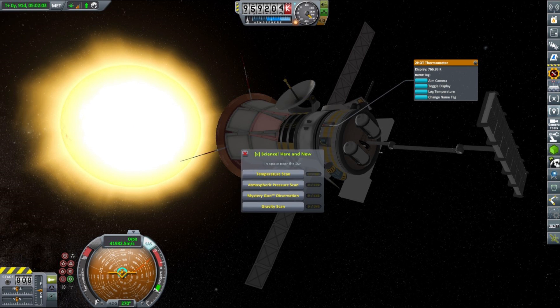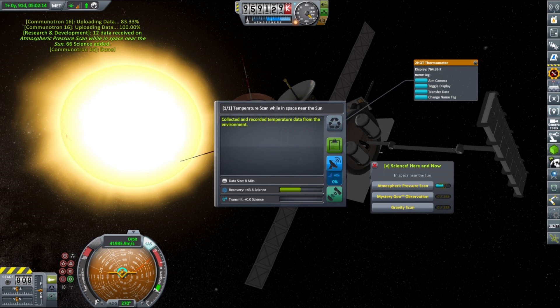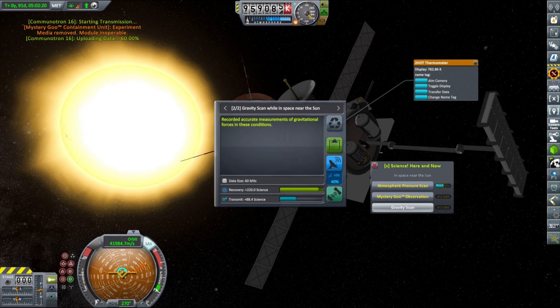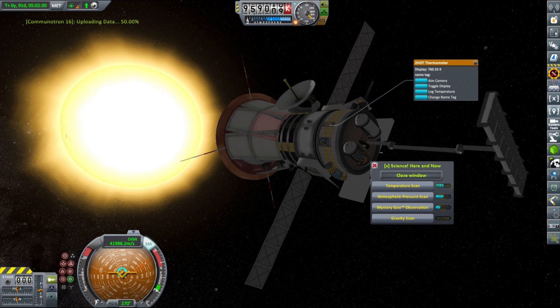As you may remember from the previous episode, we placed our periapsis below 1 million km from the Sun, and that counts as low orbit around it. After getting all the science data we could, I beamed it to KSC. Unfortunately, in Kerbal Space Program most experiments are done only once, so for this probe its mission is pretty much over. But we got some nice science anyway.